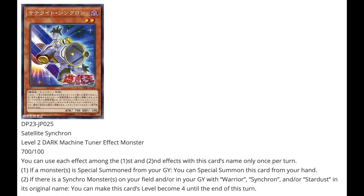Next we have Satellite Synchro, a level 2 Dark Machine Tuner Effect Monster, 700 attack, 100 defense. First effect: if a monster is Special Summoned from your graveyard, you can Special Summon this card from your hand. Second effect: if there's a Synchro monster on your field or in your graveyard with Warrior Synchron or Stardust in its original name, you can make this card's name or level become 4 until the end of this turn — pretty much to help you accelerate your Synchro Summoning. Love that it Special Summons itself so easily.